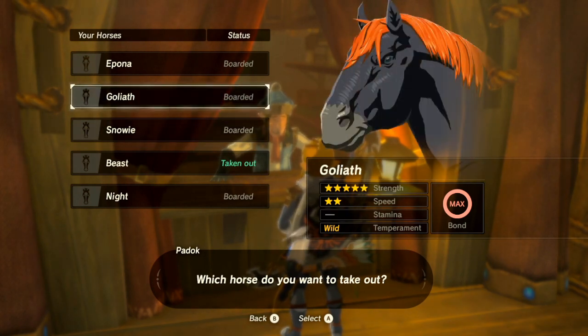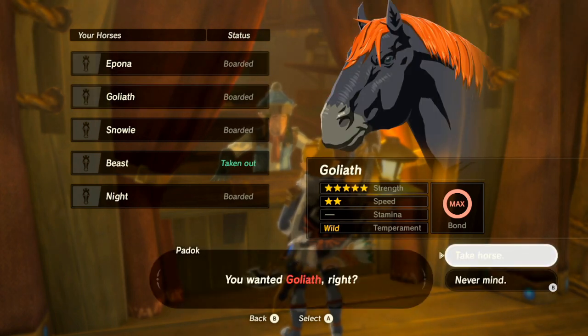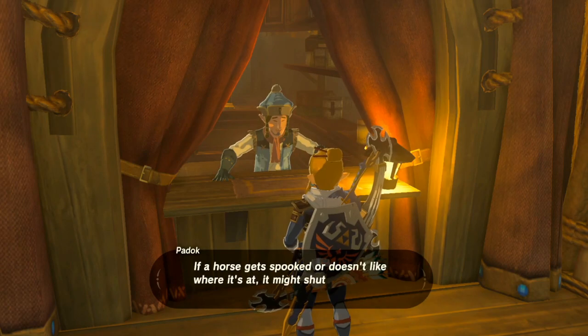While you can't change the strength, speed, and temperament of the horse, it's a different story with stamina. Stamina is the only stat that you're able to temporarily change, and I wanted to share a way of doing that that doesn't require the DLC, because let's face it, not everyone can afford that.